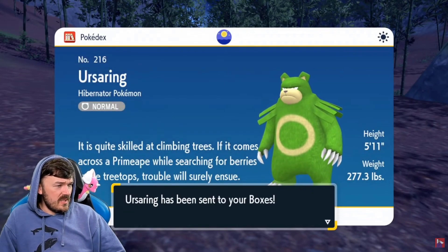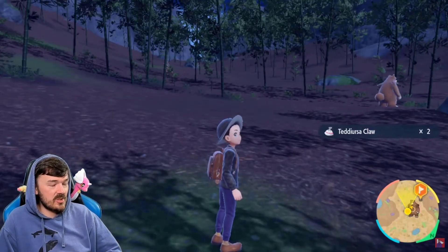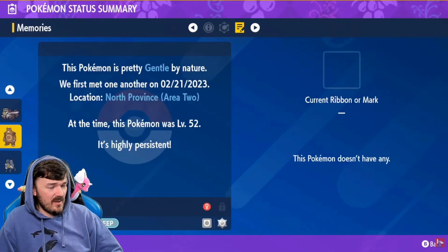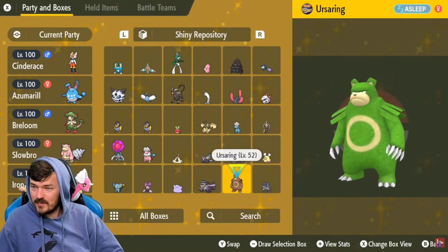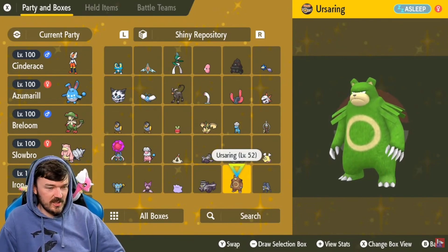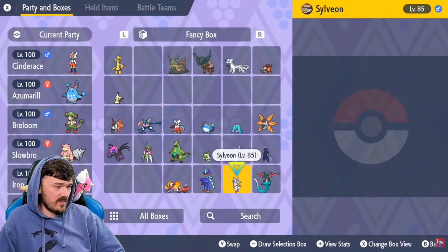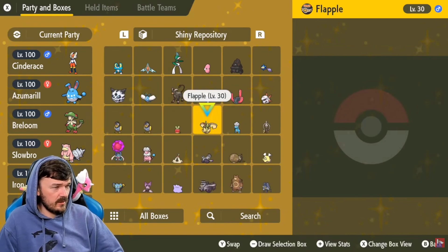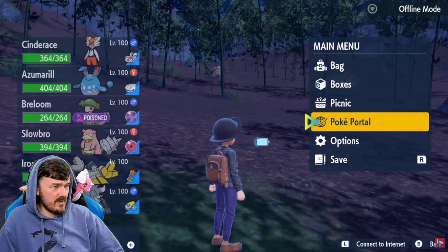It is quite skilled at climbing trees. If it comes across a Primeape while searching for berries in the treetops, trouble will surely ensue. This dude's going to climb a tree? I highly doubt it. That is my second box of shinies full, you guys. Look at the hair texture — you see what I was talking about? When you get them up close you can see it better. So that's my second box of shinies. Here's my first box. I've got my fancy box which also has about half a box worth of shinies. Shiny Ursaring — well, that was a good catch. I guess we should see what else is spawning and save it.